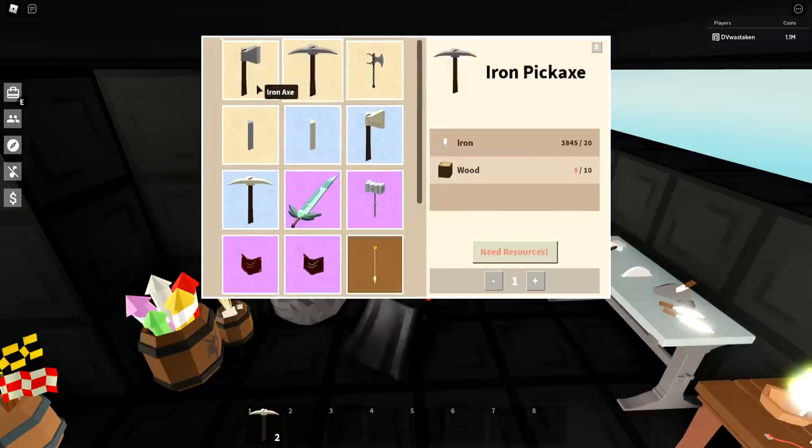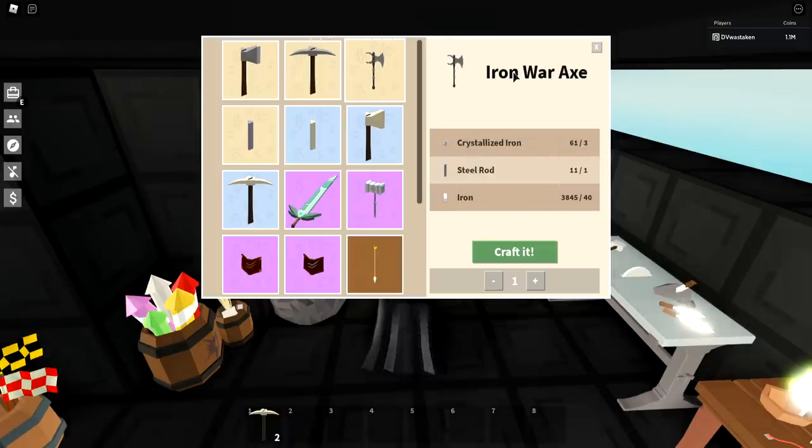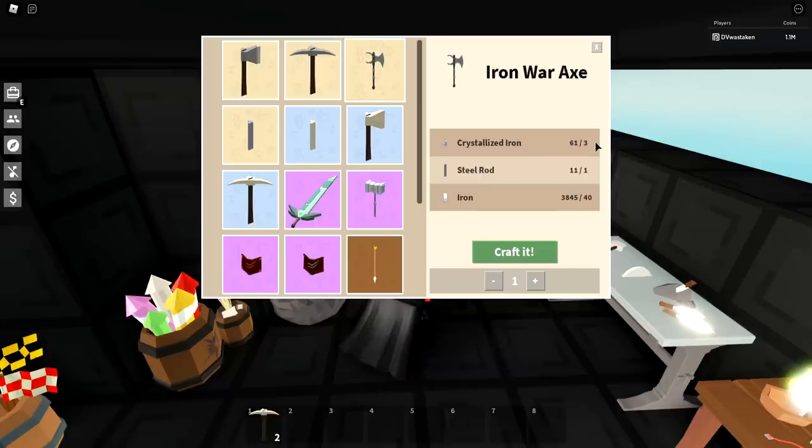For most of these tools and weapons, I would just go and make them — I wouldn't bother buying them. The iron war axe does require three crystallized iron, and I would just buy that one because it's actually really cheap. It isn't worth grinding for because if you had three crystallized iron, you could sell them for 600,000 coins minimum — up to 900,000 on the high end. Why use your crystallized iron to make something worth half that?